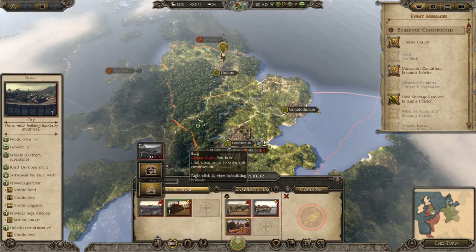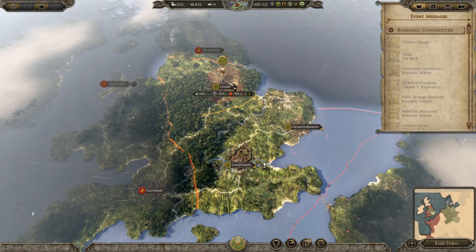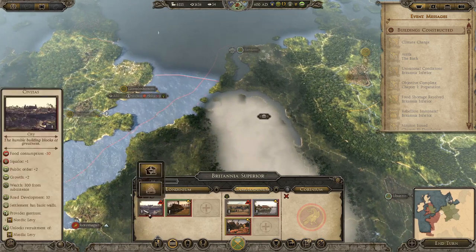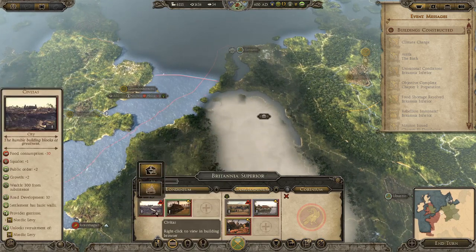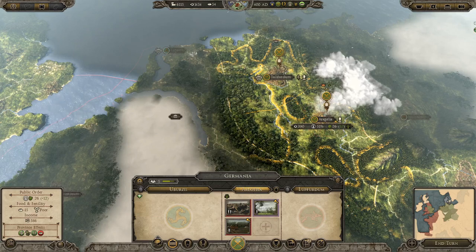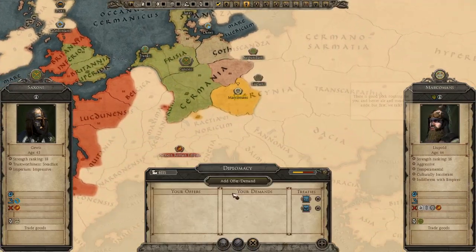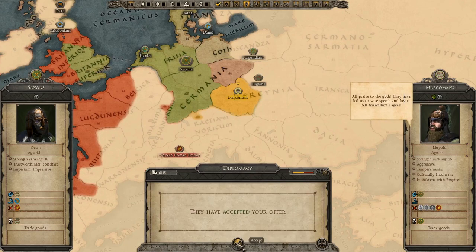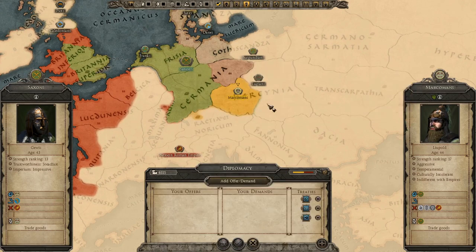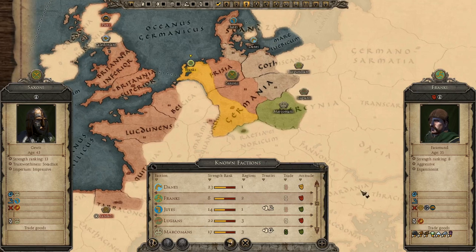We get a lot of money just for surviving until this period — very nice. Can't quite convert yet but I might save up money to start converting these cities to Germanic paganism. Climate change is happening and the food shortage is resolved. There's going to be a rebellion. I'd rather convert some of these cities so the population likes me — it reduces food consumption from the building and squalor goes down too. Looking at diplomacy — defensive alliance with someone, military access granted.